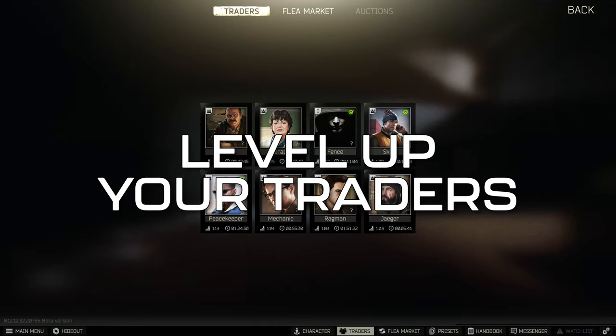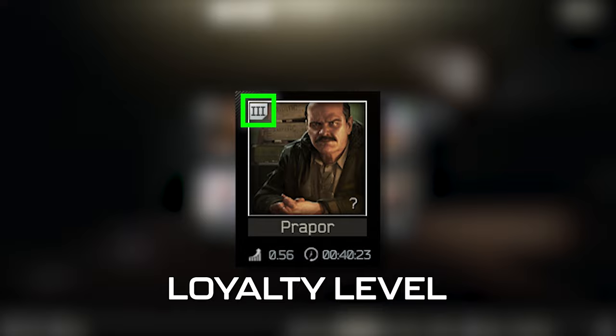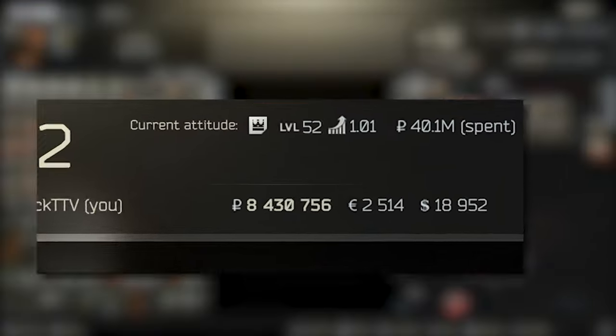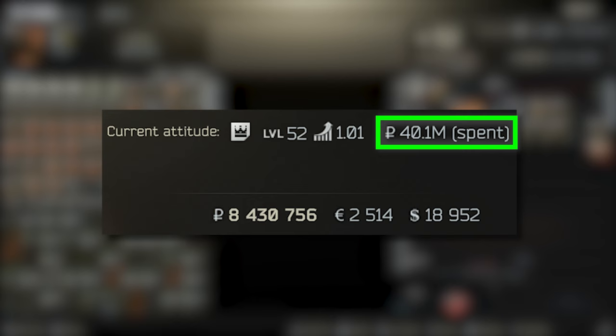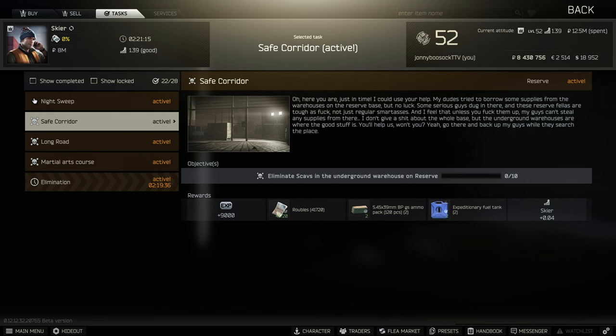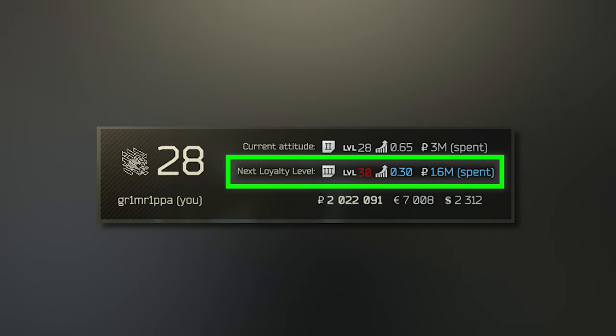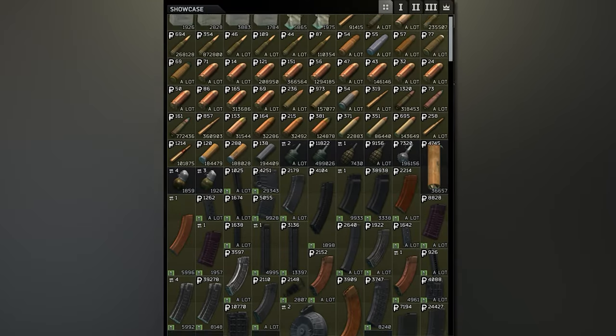Lastly, you need to level up your traders in order to be successful in EFT. With each of the game's traders, you'll have what's called a loyalty level. This level is influenced by three factors: your current PMC level, the amount of money paid to and value sold to that trader, and your current reputation with that trader. Reputation can be increased by completing tasks for traders, either main tasks or operational ones like dailies and weeklies. By hitting the requirements for each trader loyalty level, you'll level up the trader, increasing the amount of items they'll have for sale.